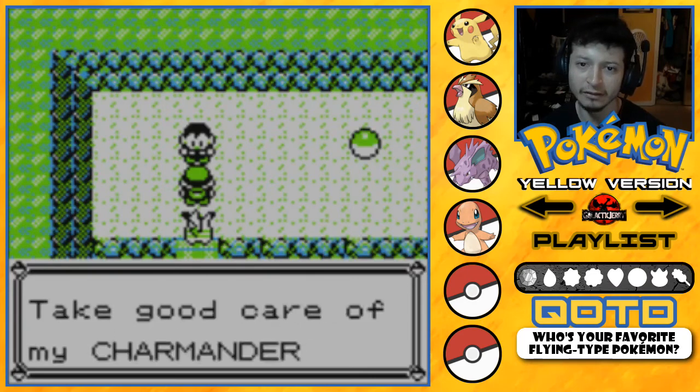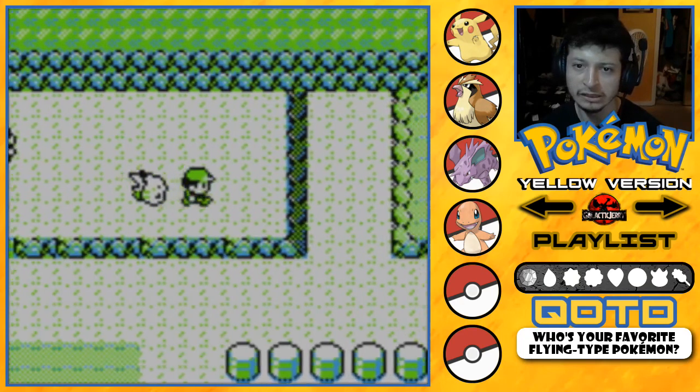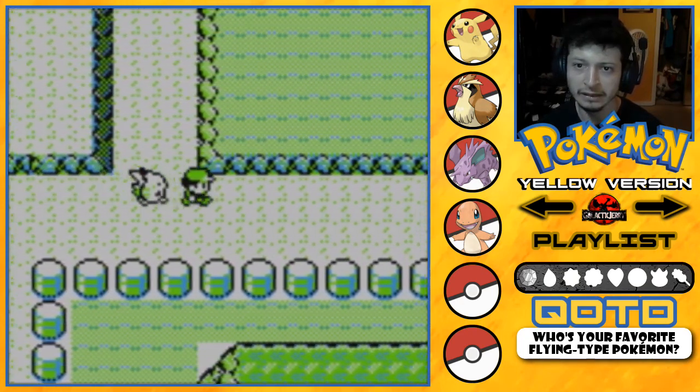I should release my Charmander because I haven't raised it well. She says if you promise to care for it, it's yours! We got a Charmander, just like that! No nicknames. We also got TM45. Let me battle a couple more trainers and then that'll be the end of the episode.